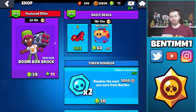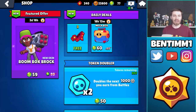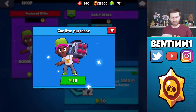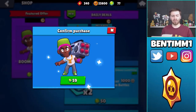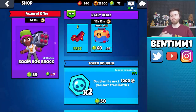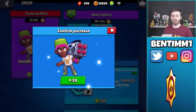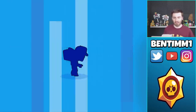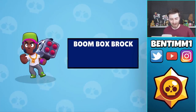Hopefully in-game his shots look a little different. It is an 80 gem skin offer, but you do get a special offer for only 59 gems. The offer lasts about two days and 18 hours, so if you pass on this offer you're probably still going to be able to buy the skin for the regular 80 gem price. But here we go, unlocking Boom Box Brock.